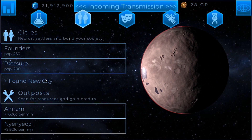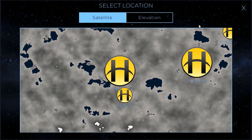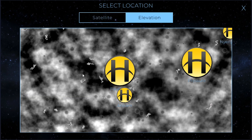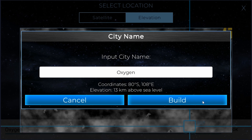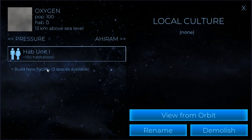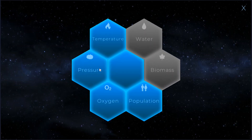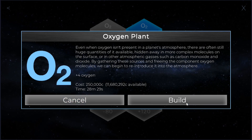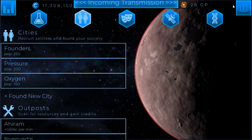The next thing we'll want to do is found a new city for 10 million credits, and this is going to be our oxygen city. So we'll go ahead and put that at an elevation that makes sense — probably right down here. 13 kilometers should be fine. We'll call this 'oxygen' and build that. And here we're going to go ahead and build ourselves another HAB unit, and then construct an oxygen plant here to help us out. We'll set this up to be upgraded. So there we go — we're all ready to start getting oxygen in our nice little pressurized world.